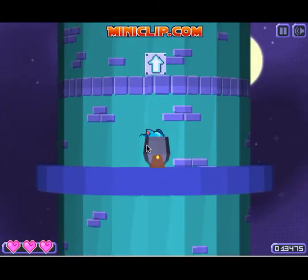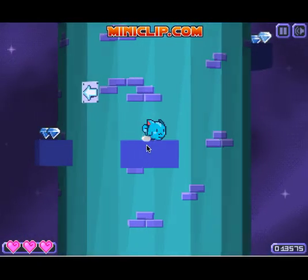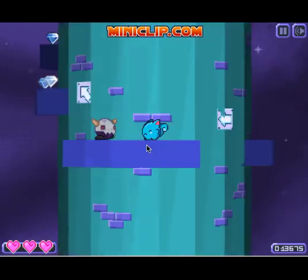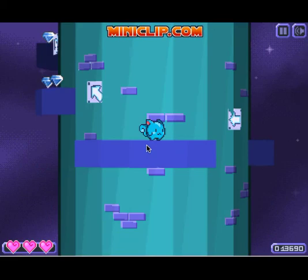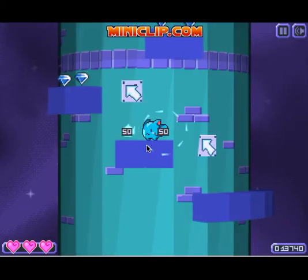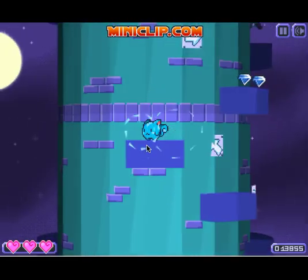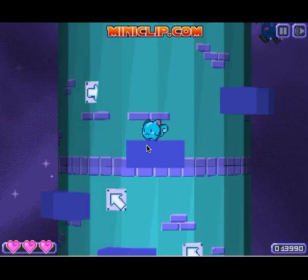I haven't really explained the basics of this game yet. Up to jump, obviously. Arrow keys to move, and then down to ground pound - or just to fall faster. There's a new person up there, don't look at him yet.